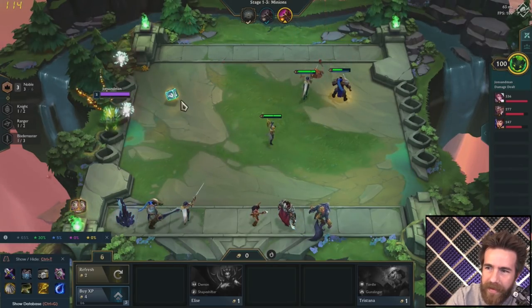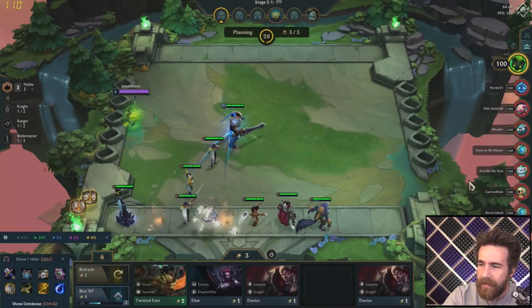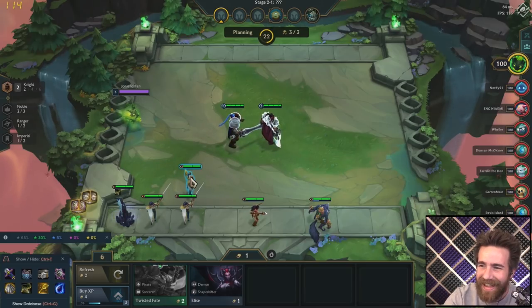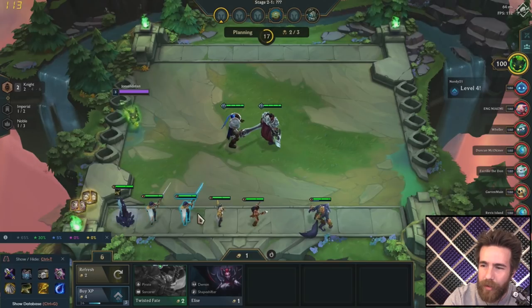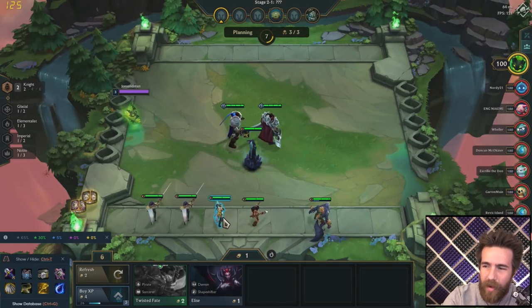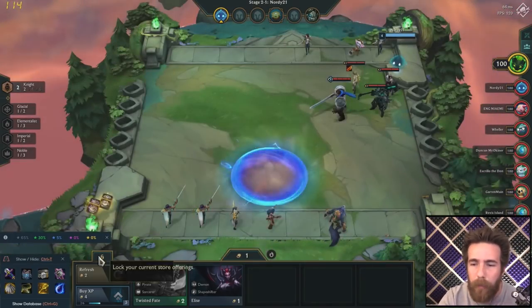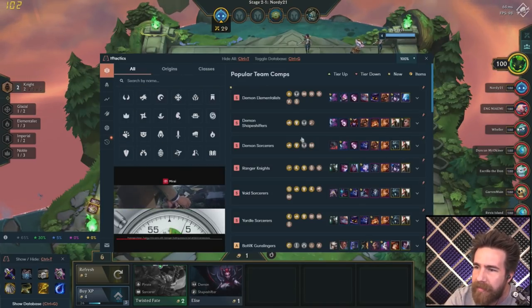Oh that makes a super super speed and a belt, we'll take it! All right, now we're going Knights - they have two level twos. We got Knights right there - can we get Imperial or Noble? No, but we could bring out Lissandra who's got Glacial Elementalist. I might keep her although I want that bow on someone else, like on Vayne or even Fiora.